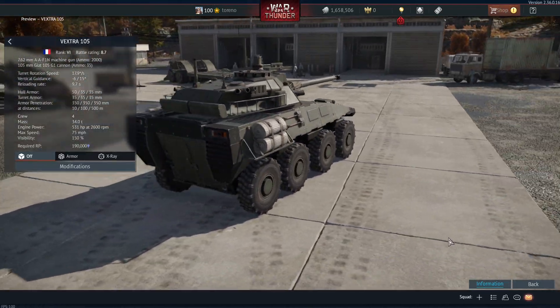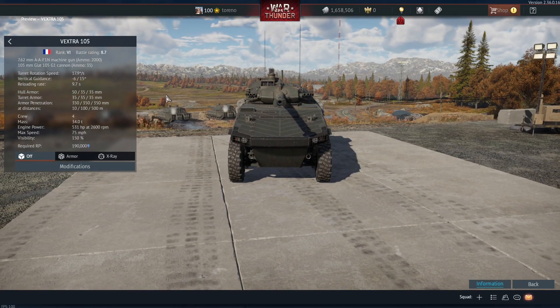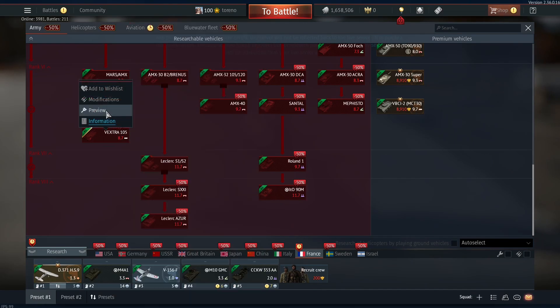Hello everybody, Trenno here and welcome back to the Seek and Destroy dev server. Today we're taking a look at one of the new French vehicles, the Vextra 105, which is coming in at rank 6, battle rating 8.7, at the end of the light tank line-up, so after the AMX-10RC.